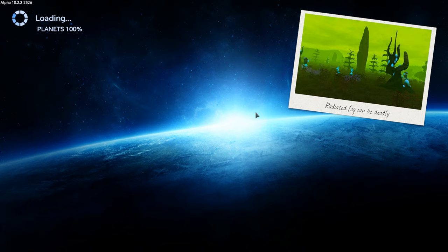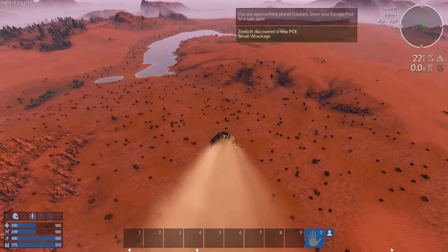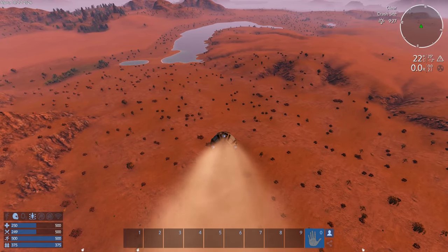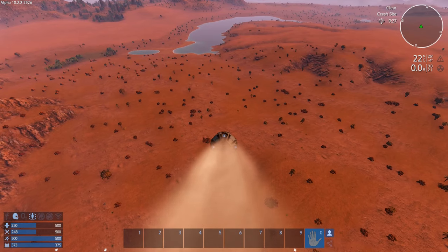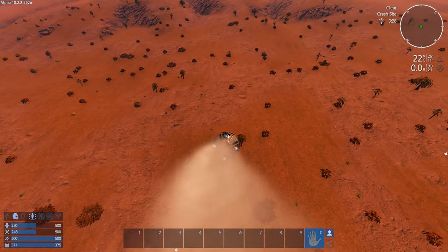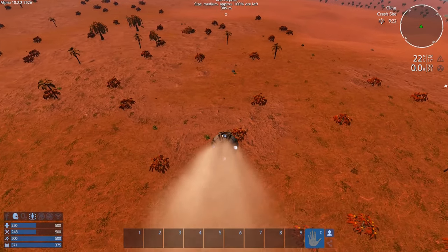And we've loaded in. Look at this crash site — there's water right over there, a green area, and a radiated area. Let's head toward the water and the green area. Actually, there's an iron deposit — let's head over toward that instead.